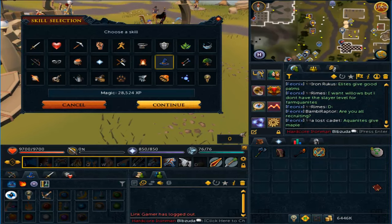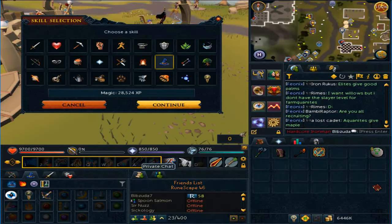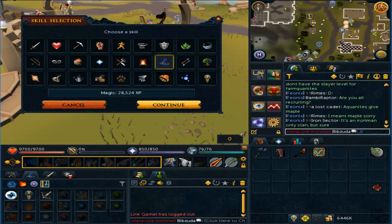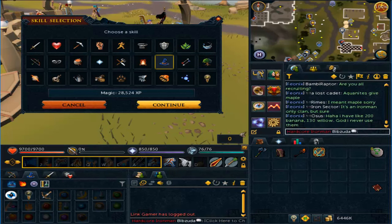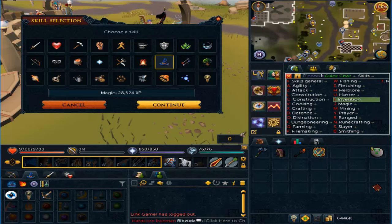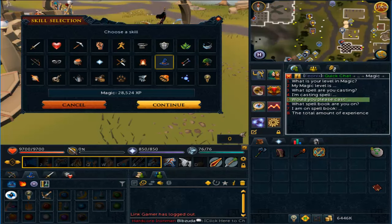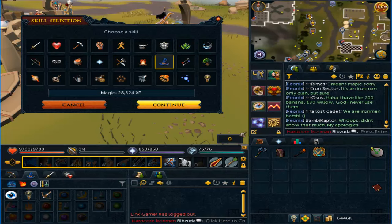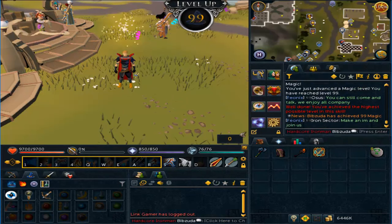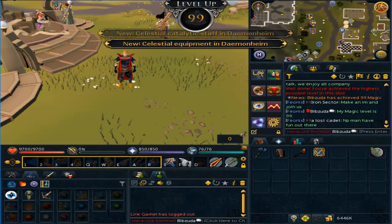Without further ado I'm going to go ahead and get the 99. I think I am all set to go — I'm just going to quick chat it to my clan here. I so rarely use quick chat — magic is SJ2. Okay, let's do that, hit continue, and SJ2 — done with that, 99 Magic!